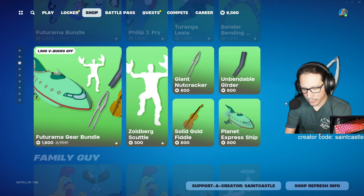Zoidberg Scuttle has been in the item shop 16 times — not much. Giant Nutcracker — also 16 times in the item shop.